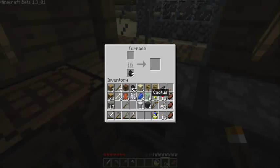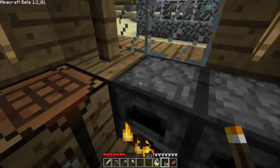The first thing we're going to do is take the green cactus and put it in the furnace. When you put the cactus in the furnace, it comes out with green dye — it's called cactus green. So here we go, cactus green, and we'll let that cook.